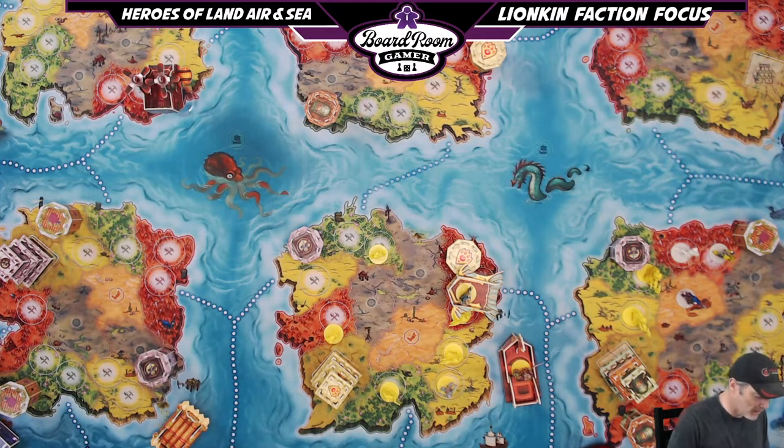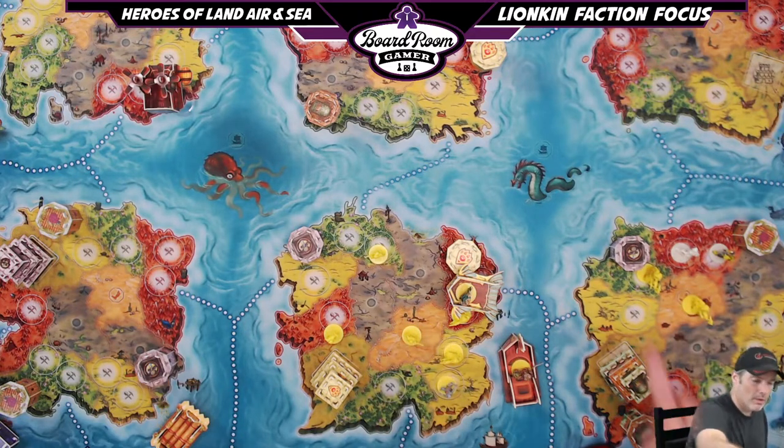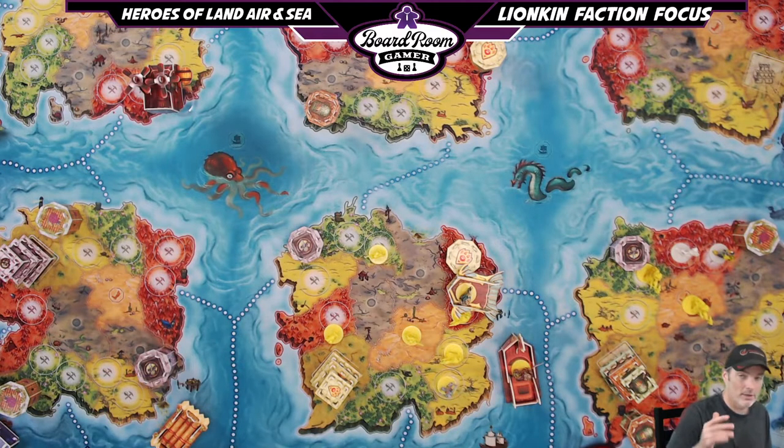At level three the Coliseum states that your armies are plus one strength for each desert region you control, to a maximum of three. So if I control two regions, my armies are plus two strength. In a four-player game there are only four desert regions; in five or six players you get the full island continents. Either way, that is the Coliseum.